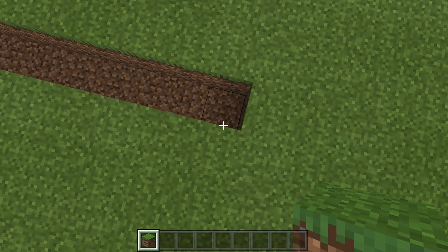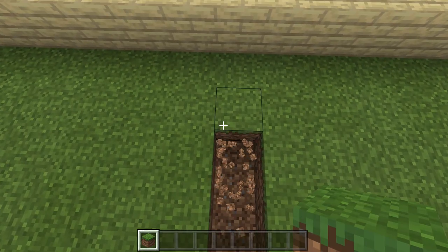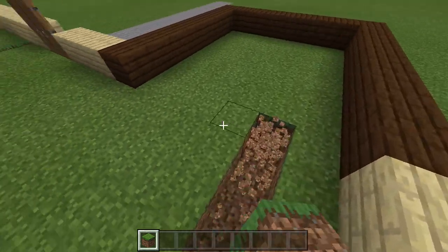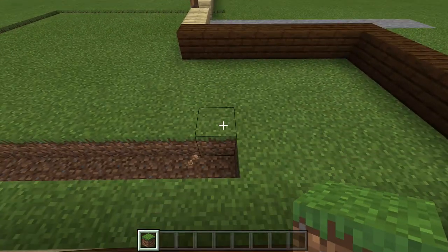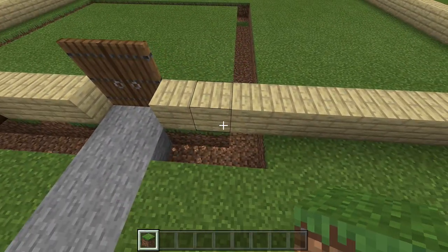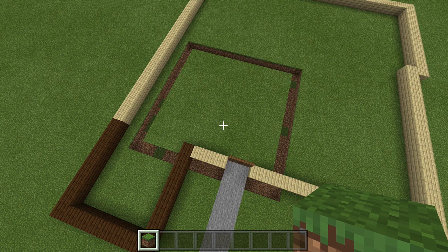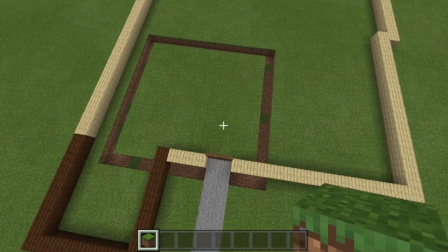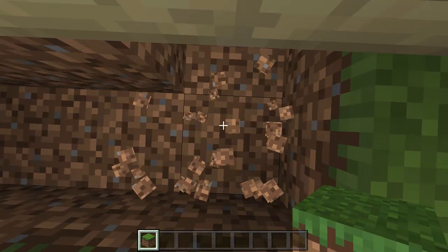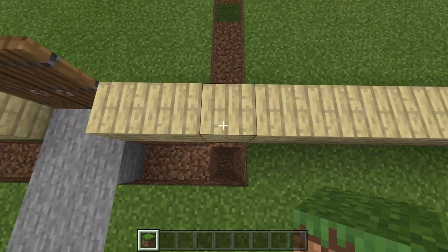Connect those two lines together to complete the 14-by-14 outline. Then dig down 6 blocks throughout the entire area. Come to any corner, and since we've already dug down 1 block, count down: 1, 2, 3, 4, 5, 6. Dig out this entire area 6 blocks deep. I went ahead and used a command to fill it with air to save time.